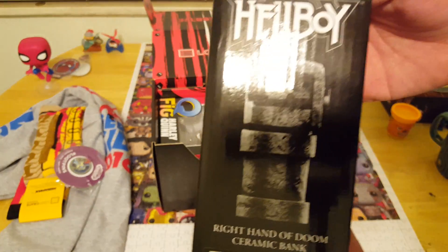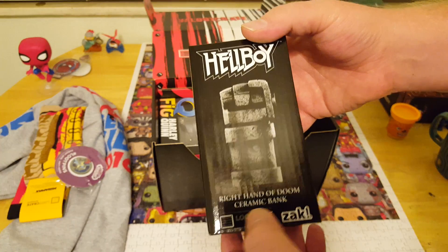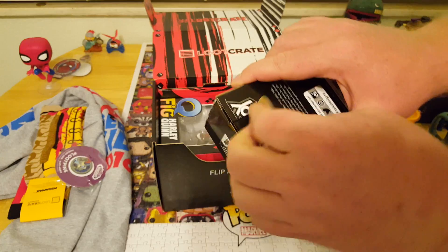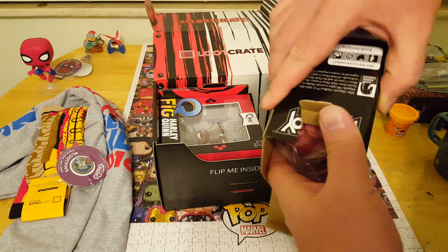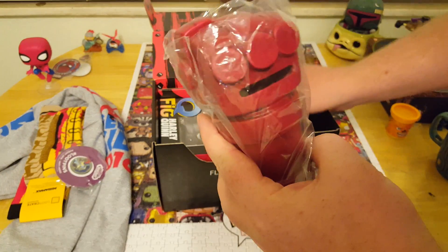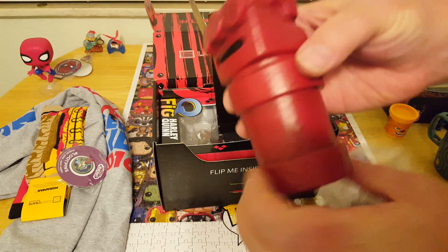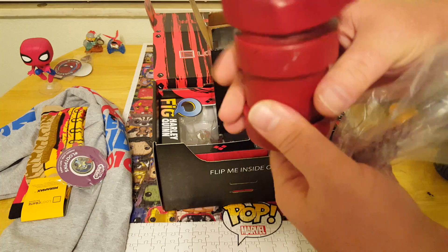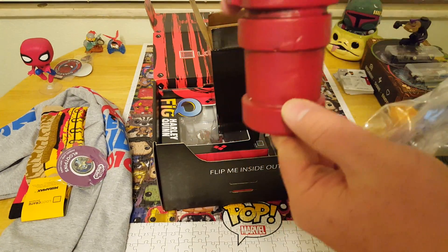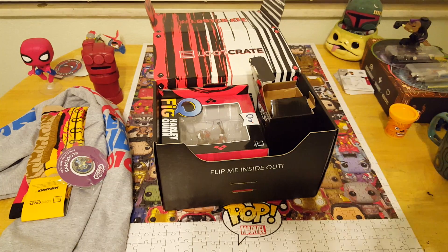Next item is from Hellboy. It looks like Hellboy's fist — it's the Right Hand of Doom ceramic bank, so I'm assuming it's just Hellboy's fist with a slot in the top for coins. I was a little worried it was going to be black, but if you've ever watched the movie or read any of the comic books, you knew it was red, so I'm really glad they did red. The slot's in the back, and it's got a little rubber stopper on the bottom — just a cool little bank.